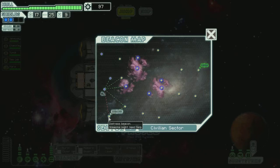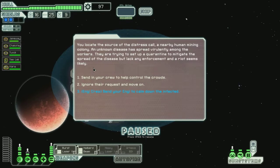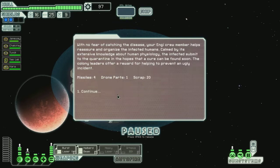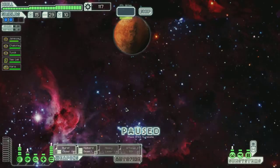Should we go ahead and answer the distress call? Why not? You locate the source of the distress call, a nearby human mining colony — unknown disease spread. Send your NG down to the colony, no fear of catching the disease. Your NG crew member helps reassure and organize the infected humans. The colony leaders offer a small reward. That was helpful. I need to hurry now — rebels are coming.